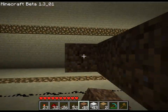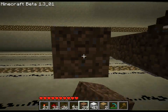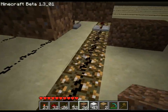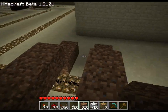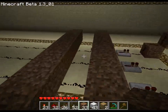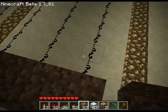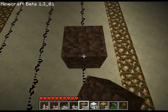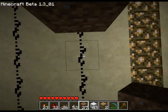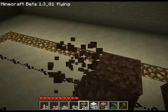So now what you're going to want to do is create these lanes — call them lanes — across the redstone with a one-block gap in between. Like, not like that, but like that.